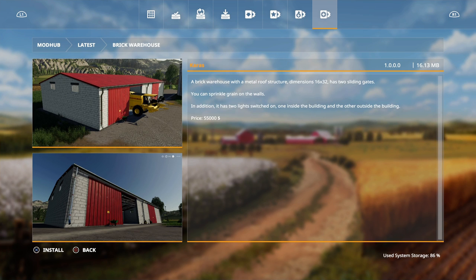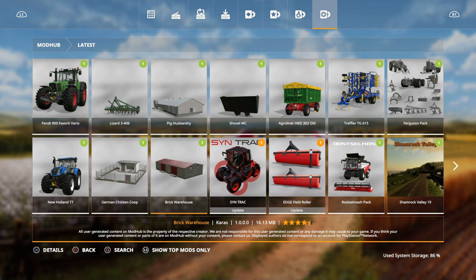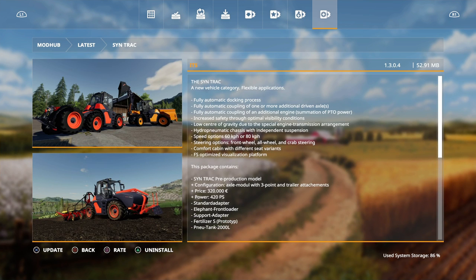Then we have a brick warehouse by Caras - a brick warehouse with a metal roof, stretcher dimension 16 by 32, has two sliding gates and you can sprinkle grain on the walls. In addition it has two lights, one switched on inside the building and the other outside.